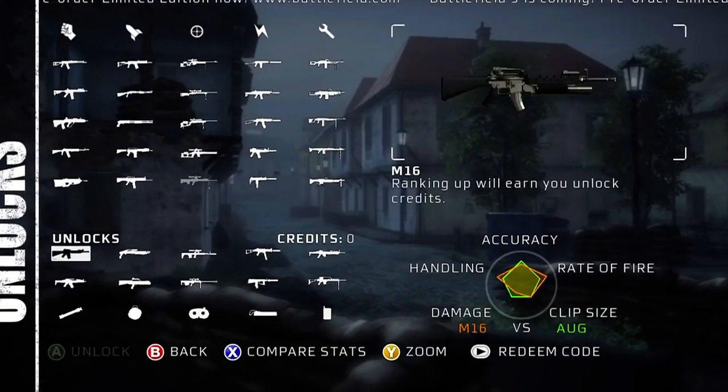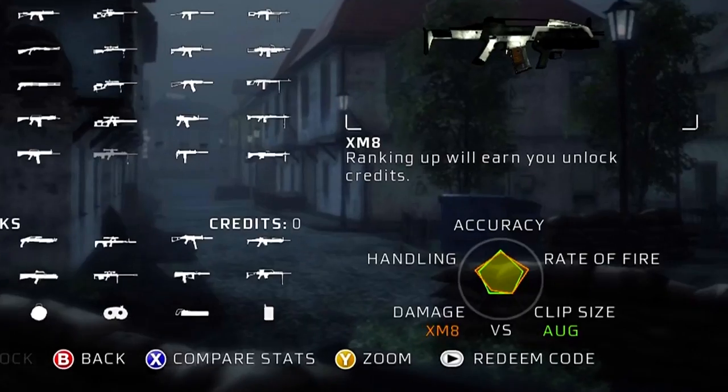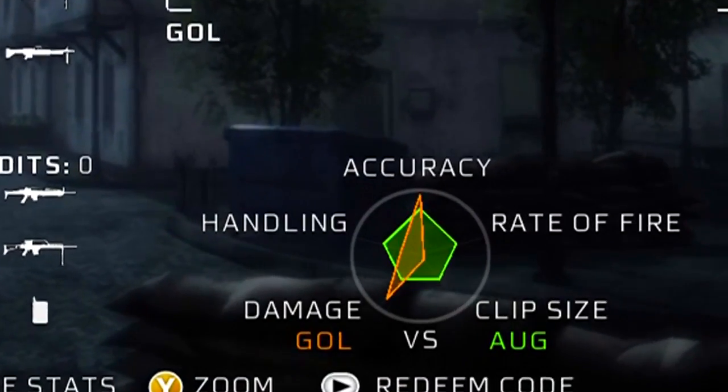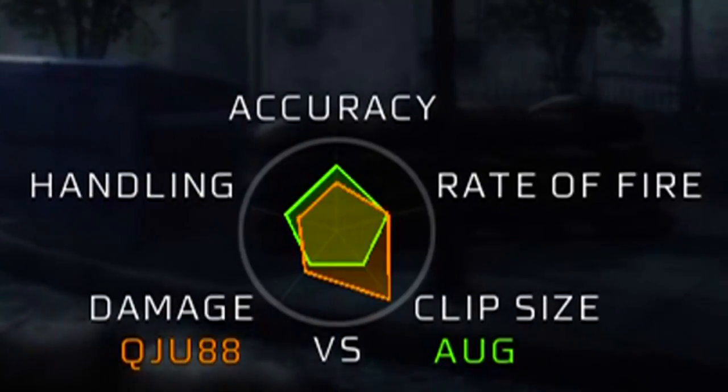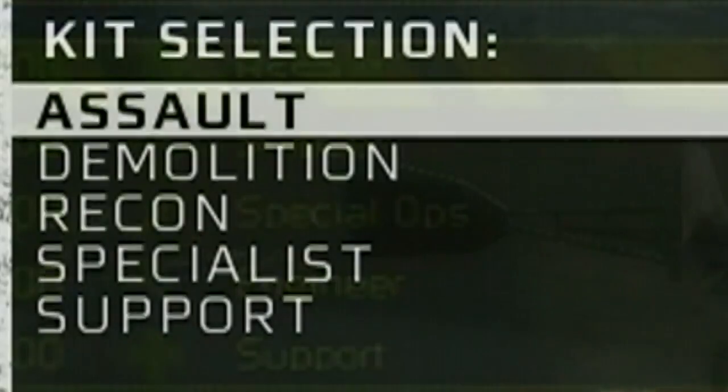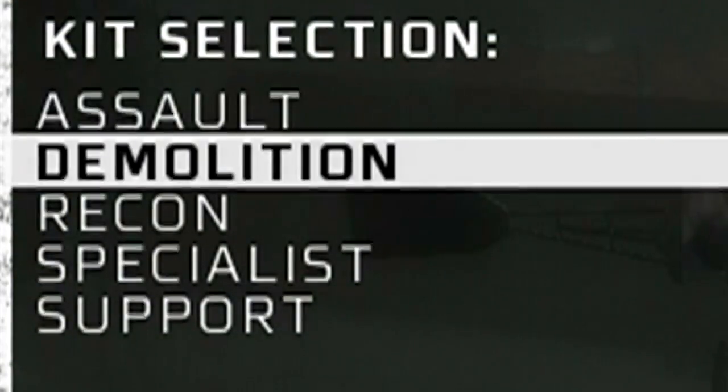Before we go over the kits, I want to talk about one great addition Battlefield Bad Company 1 included. This game incorporated different weapon stats for all the guns, unlike Modern Combat which had zero stats whatsoever. Now going back to the kits, I'm going to talk about how they evolved from Battlefield 2 Modern Combat to Bad Company 1.